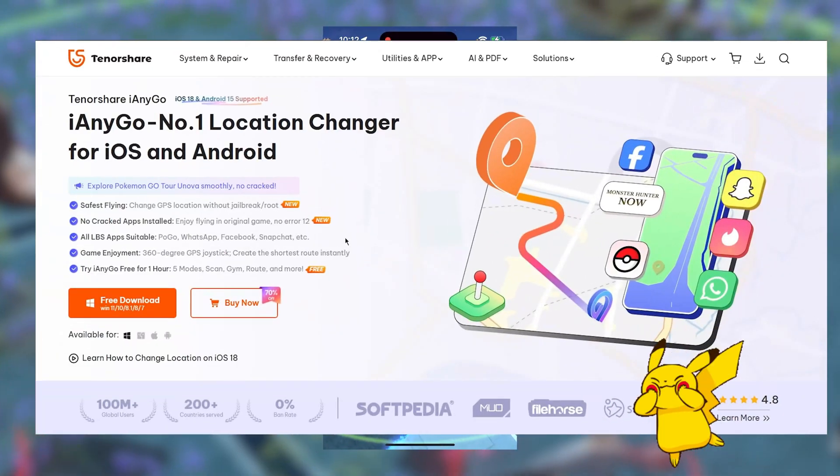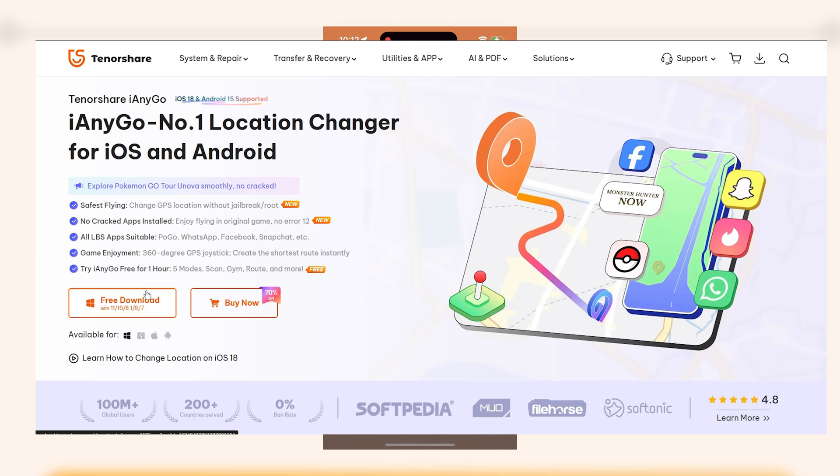You can easily use Eanygo to modify your location for free. Download and install it from the link in the description.